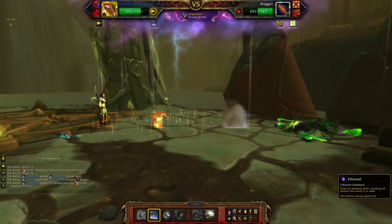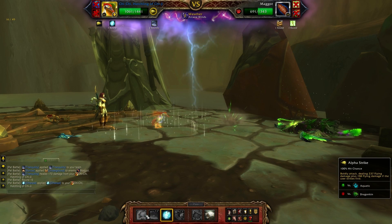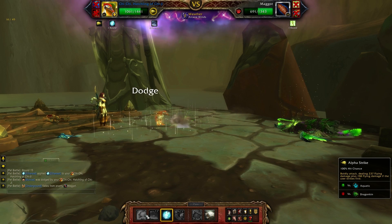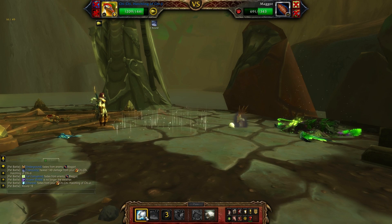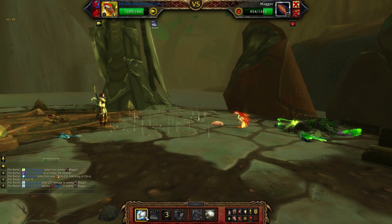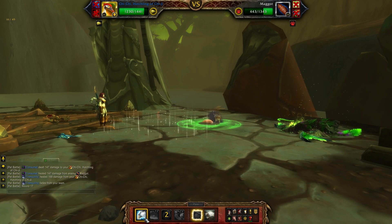Chi-Chi is here to finish the job and save the day. Ethereal is always handy for scooting you out of the way of burrows, just like this one. Fel Corruption is now officially gone, so I am free to hang out, use Tranquility, Alpha Strike — and this just looks like a normal morning in the garden. You got a little birdie, you got a little worm. It's just beautiful.